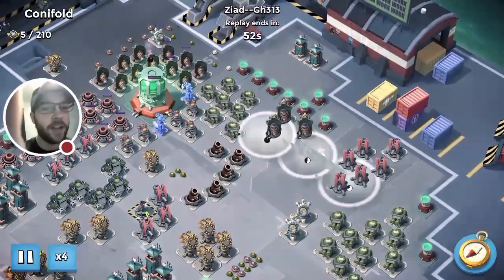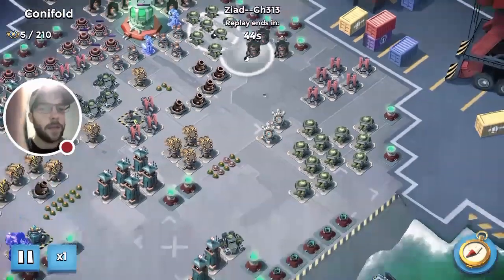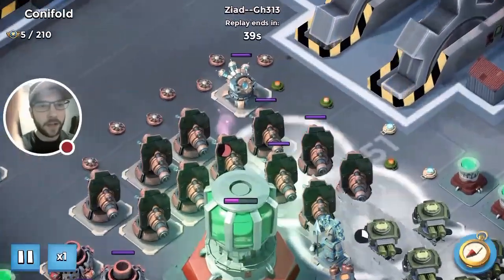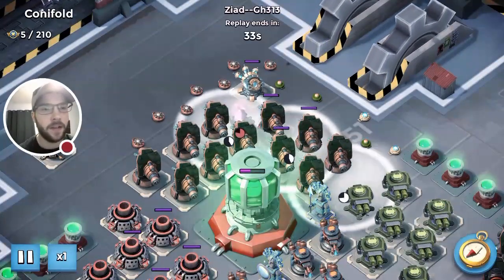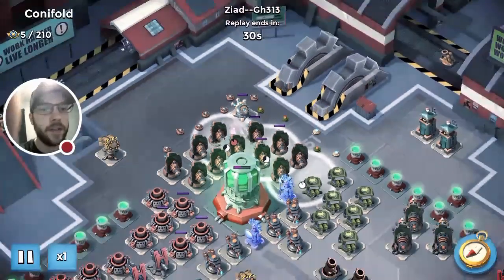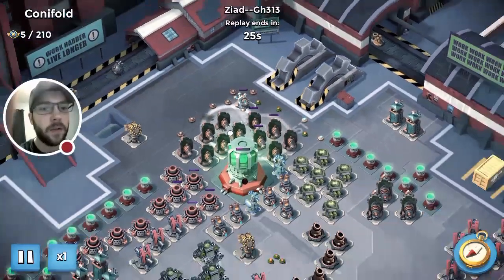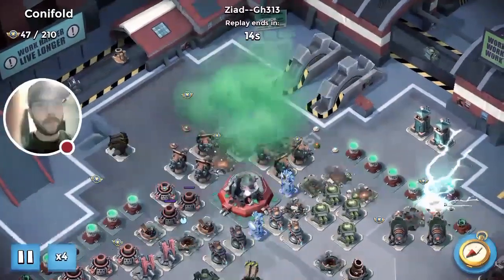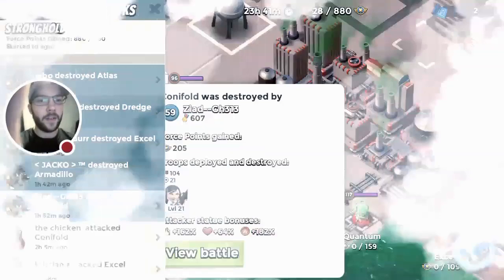He did it a different way than the Chicken guys - apparently this is the better way to do it. He came off the right side, cleared those boom mines, smoked right up to the top. There's actually a little spot you can flare in between the boom cannons, which is easier since you can just put it in there and it sticks. He put two smokes down, flared the core, and used one, two, three, four shocks to finish. Shout out to Ziad GH313 - that was a good attack.